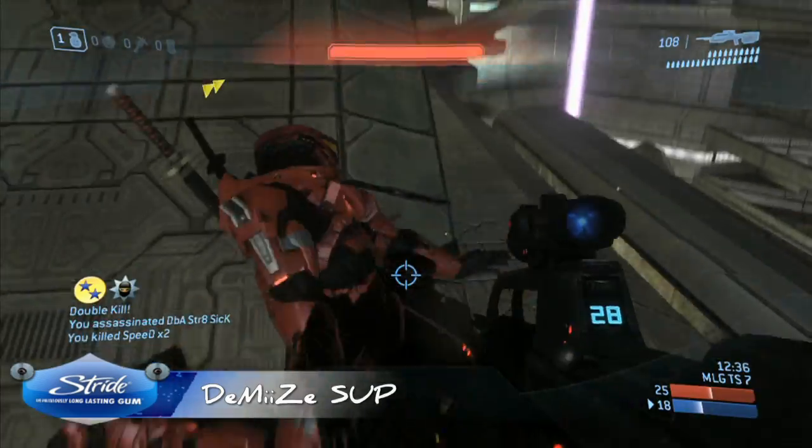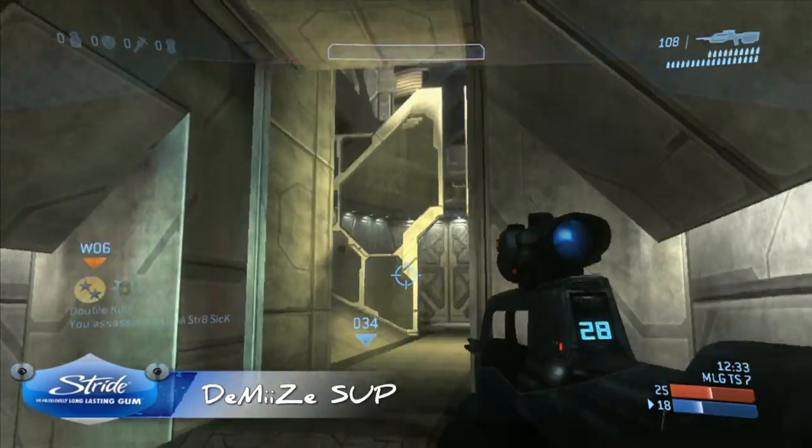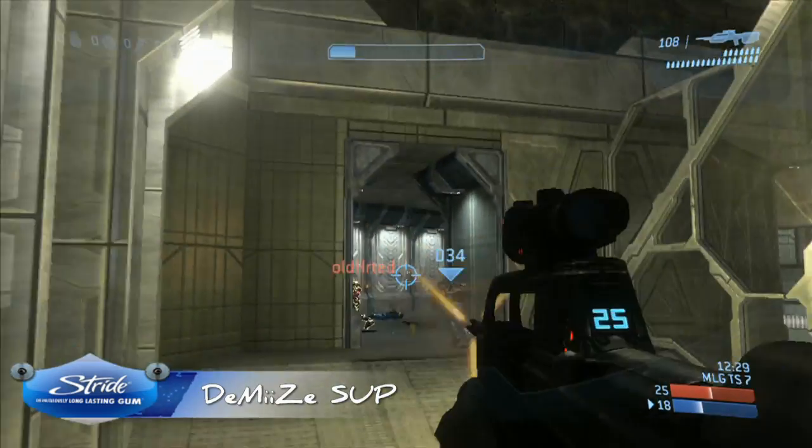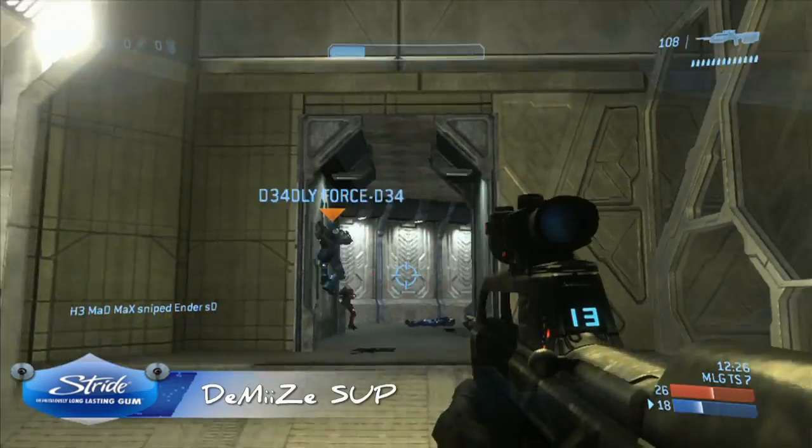Demise got a pretty fortunate back smack right there. Generally when there are guys over at sword, take the safe route — go way back of sword so you can't get caught off guard and meleed.